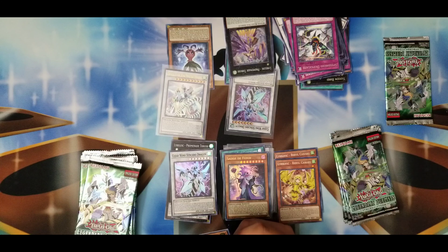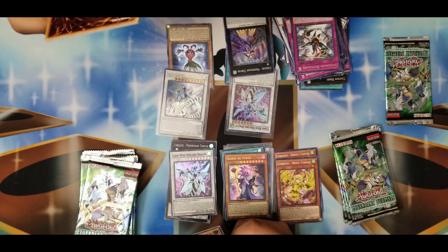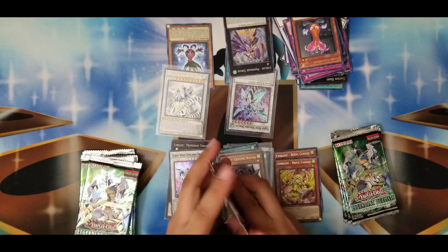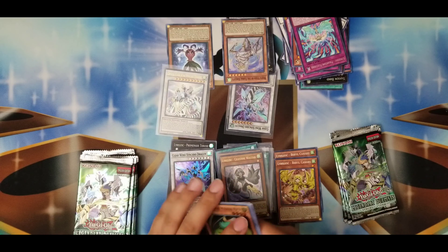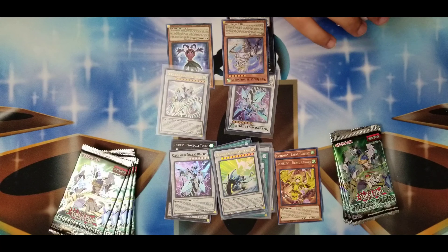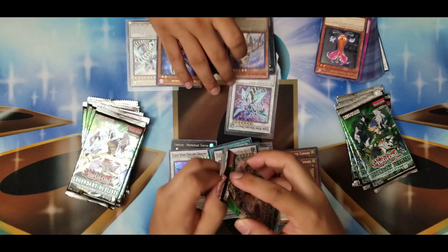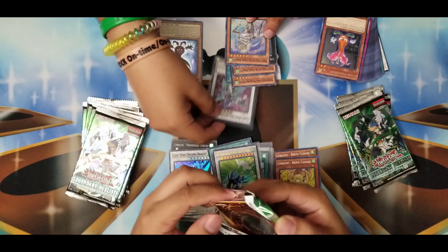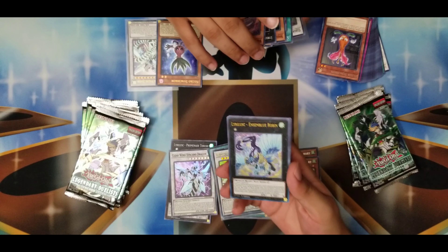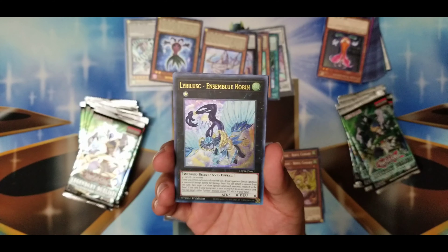I need the XYZ version — I need the XYZ version! Oh there she is — we managed to pull the Lyralisc Assemblee Robin!